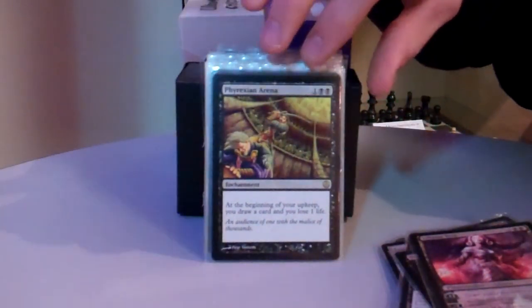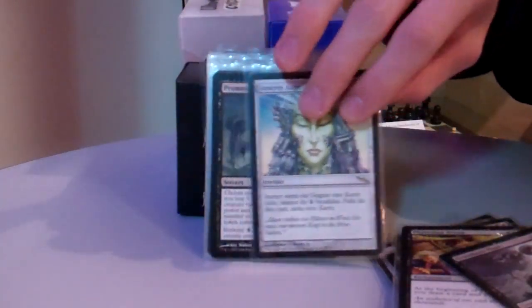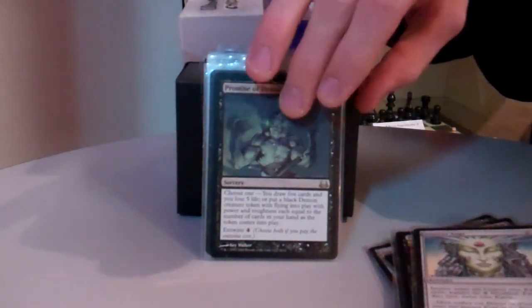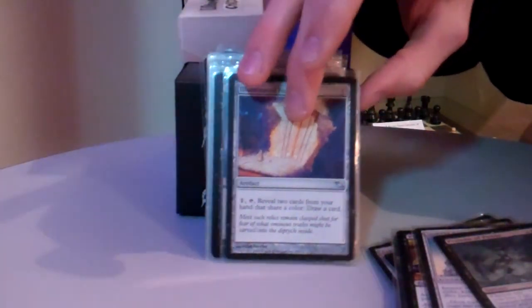Now for some card draw: Phyrexian Arena and Graveborn Muse each draw me an extra card per turn. Mind's Eye draws a lot of cards. Promise of Power draws five cards, and if I have the mana, also makes a big demon. Illuminated Folio is a little bit expensive to put out there, but after it's out, it's just one mana per card.